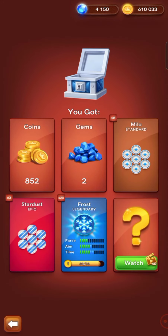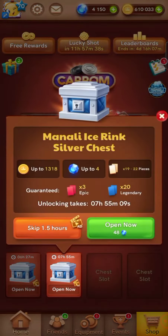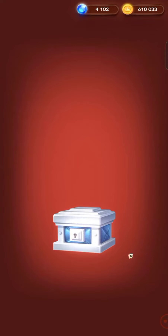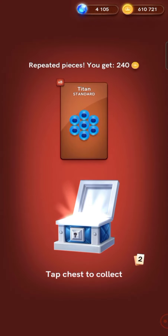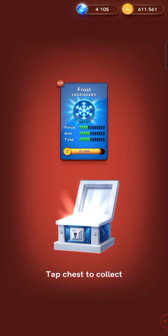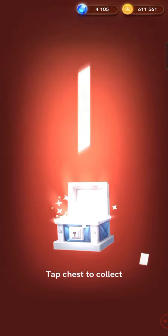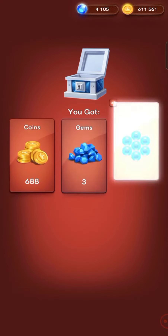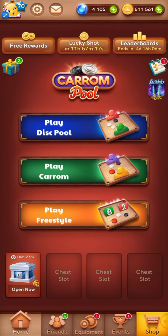We have the box full-on-full, very lucky, very good. We will increase the power. There are 2 boxes, we have 4 boxes ready to open. In the morning it's easy to open. If you want to open the command, you can open the command.